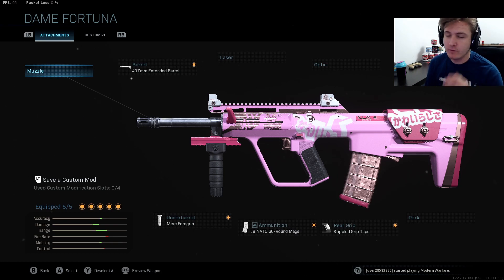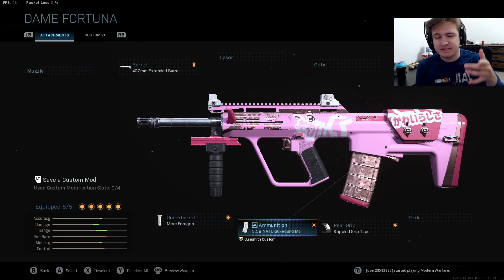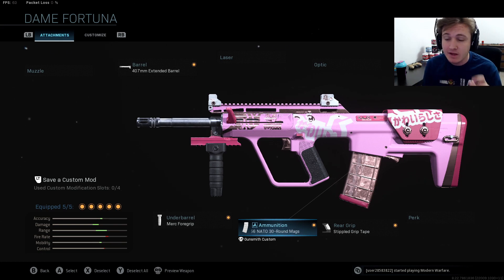Starting off with number 5, we do have the AUG. Usually just the base weapon isn't too great, but with this class setup, in my opinion, it's probably the 5th best gun right now in Modern Warfare. Because with the NATO rounds, it actually makes it the fastest time-to-kill automatic weapon in the entire game — believe it or not.